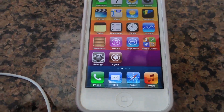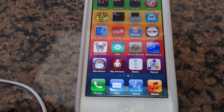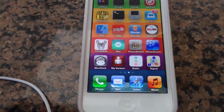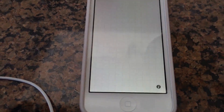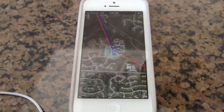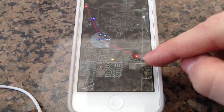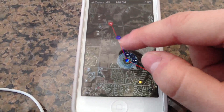The second one I want to talk about is called Signal. It was released by Planet Bing, and basically what it does is it will tell you where your tower is in accordance to where you are. So if we open this up, it's going to ask for my location. You can zoom out, and here are the towers that I'm connected to.